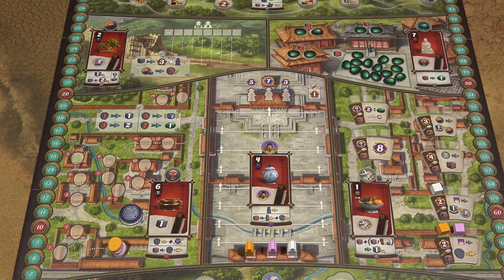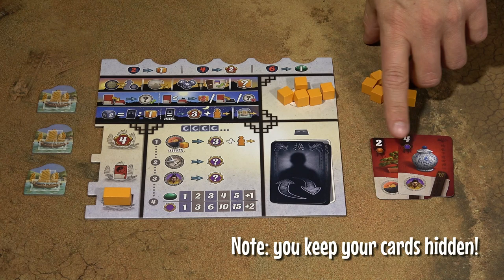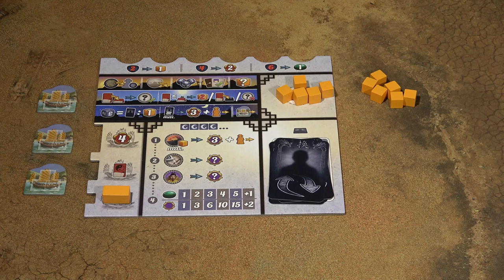During the day phase, starting with the first player and then going clockwise, players play their gift cards from their hand, exchanging them with the gift cards on the board. If you have at least one card in your hand, you must exchange a card and perform an action. When you have no more cards in your hand, because all your cards are discarded, you must pass. If all players have passed, the day phase is over and the night phase begins.